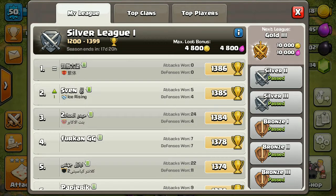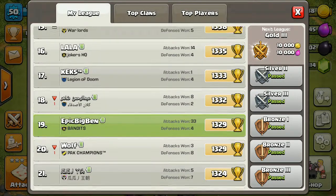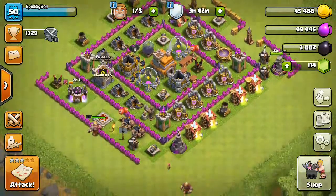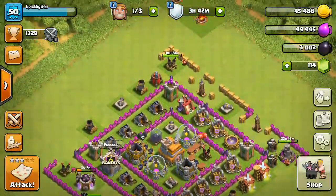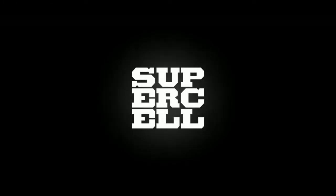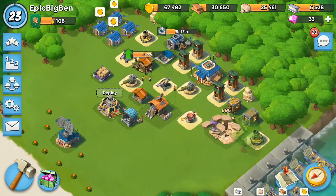Our Archers go down here, then just behind them we put our Wall Breakers. The Wall Breaker goes in and breaks through the wall — he was raged up, Healing Spell is down as well to keep them alive. All the Wizards and the Barbarian King have gone in, then the next Wall Breaker goes in to take out that wall, freeing up all options.